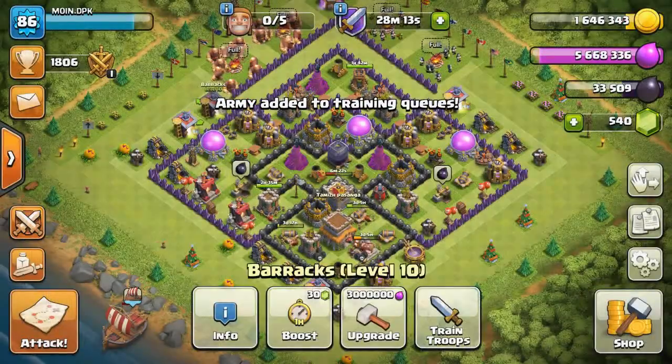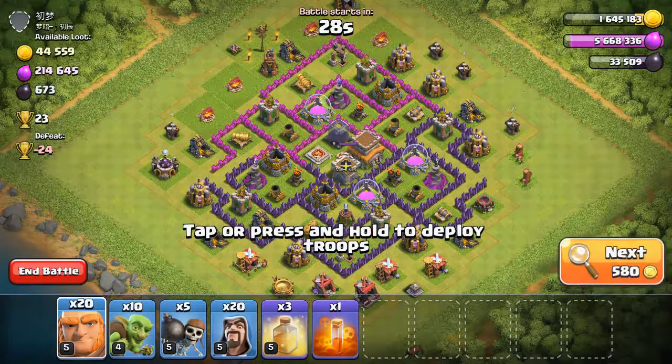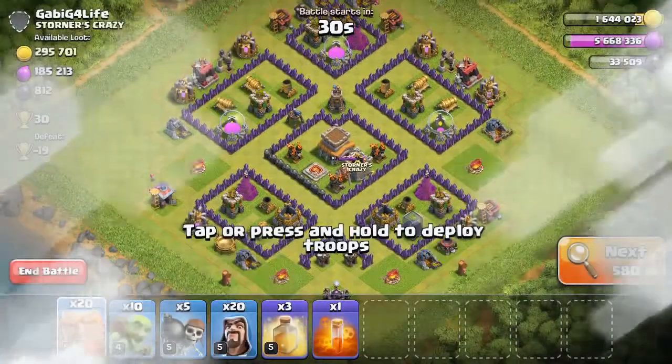Let's go train the same troops in the barracks and go for the second attack. From now I'm going to do a single side attack only, because last time both side Giants died early. That's why I'm choosing a single side. Two lakh — that's not enough for me.